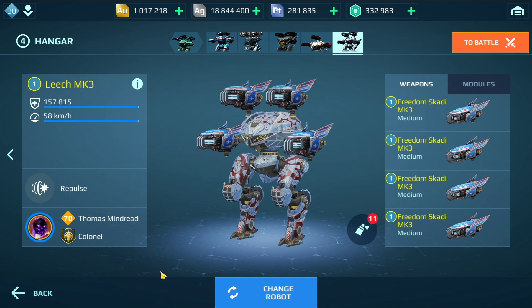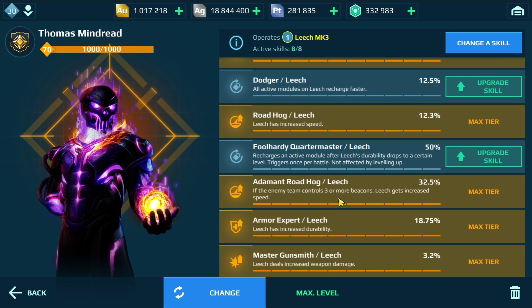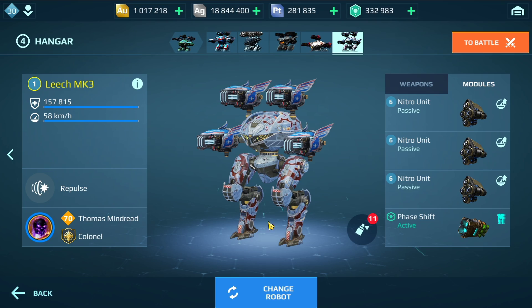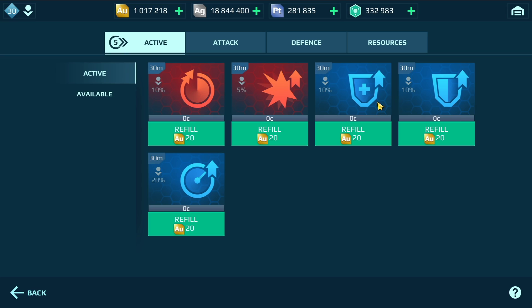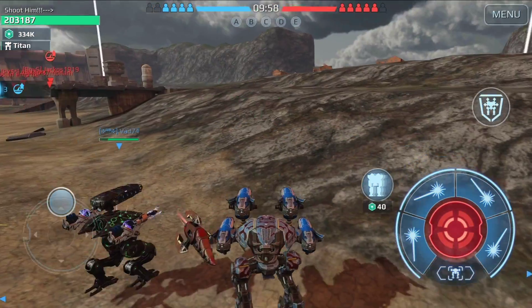Hey, what's up everyone, this is AdGamer and welcome back to another War Robots video. In this video you're about to see the Leech with illegal speed with the free Nitro Unit, the Thomas Mindrid pilot that gives the Leech 30% more extra speed, Roadhog, Adamant Roadhog, and speed boosters for another 20% extra speed. This is gonna be crazy — it's gonna run like a Loki, like a Phantom. Let's get into the gameplay.